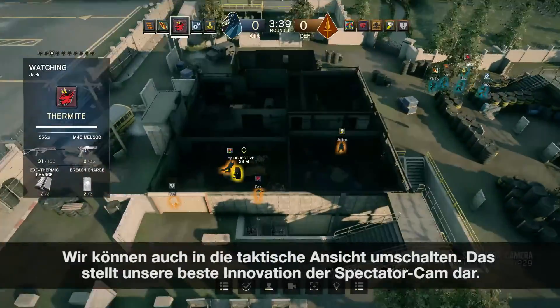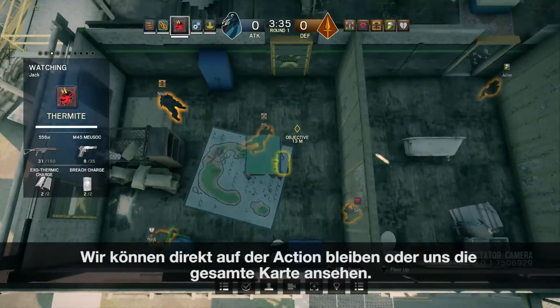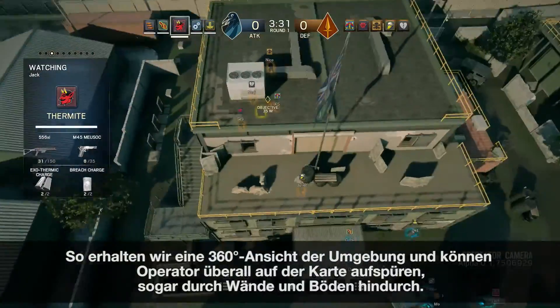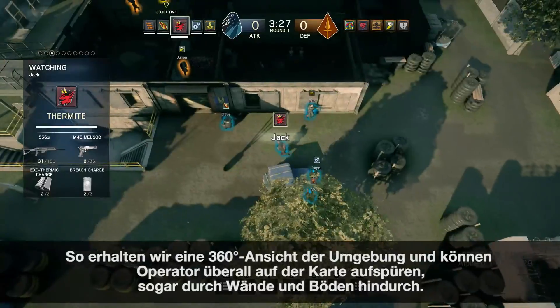We can also use a tactical view, which is our main innovation for the spectator cam. We can stay close to the action or check out the entire map. This gives us a 360-degree view of the area and lets us locate operators anywhere on the map, even through walls and floors.